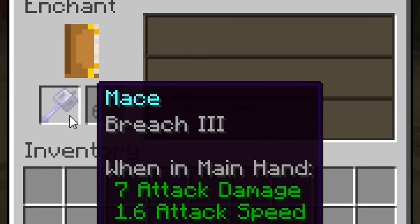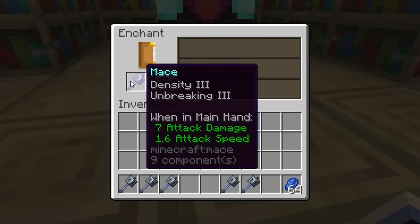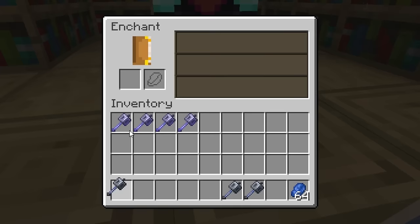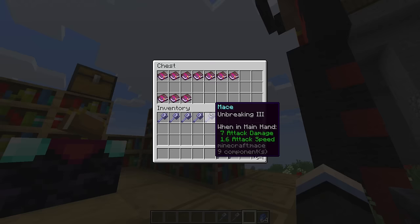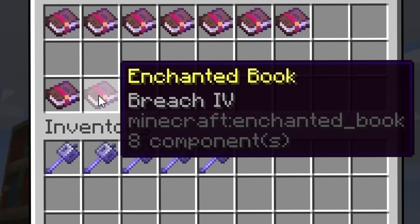Breach 3 — what in the world? Go ahead and enchant that mace, let's run that a couple times. Unbreaking 3... familiar. Density 3 — no clue, what in the world? Breach 3 — oh my god, the mace now actually has enchantments. There are not one, not two, but three brand new enchantments in the snapshot, and even better, the mace has a glow up. Every single enchantment you're looking at right here can be put on the mace as well.